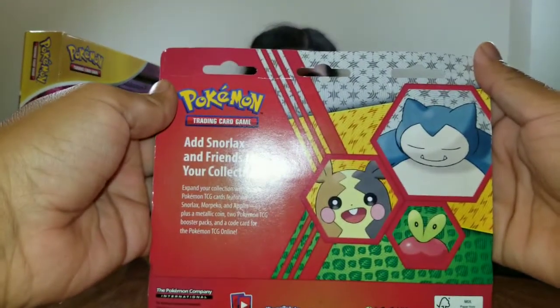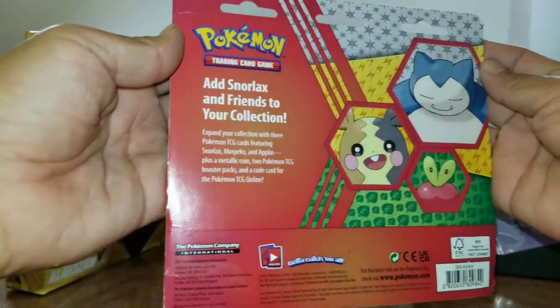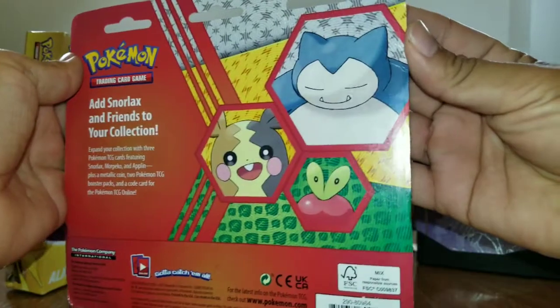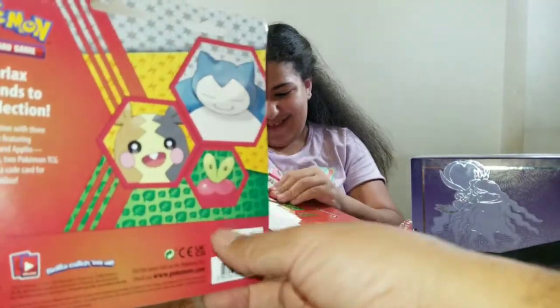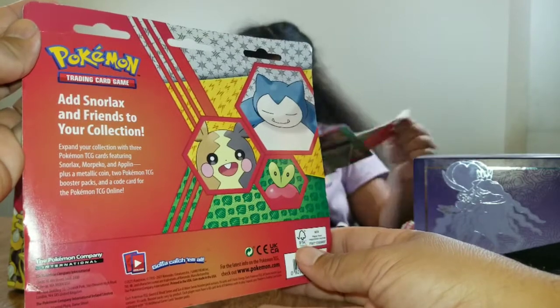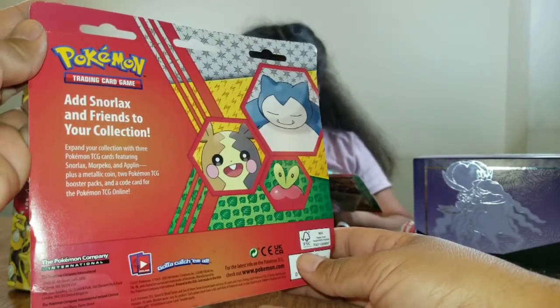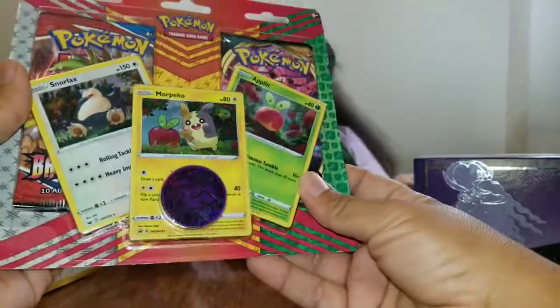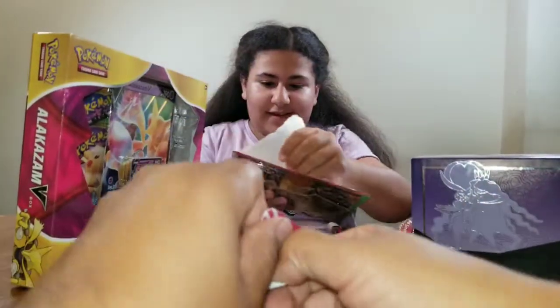Oh, 'Add Snorlax and friends to your collection.' I didn't even realize the back was so darn cute. The back is absolutely adorable. It says: 'Expand your collection with three Pokémon TCG cards featuring Snorlax, Morepeeko, and Alolan, plus a metallic coin.' Is this metallic? No way. Maybe I read that wrong.